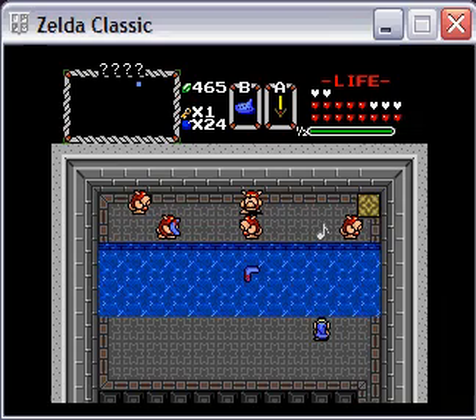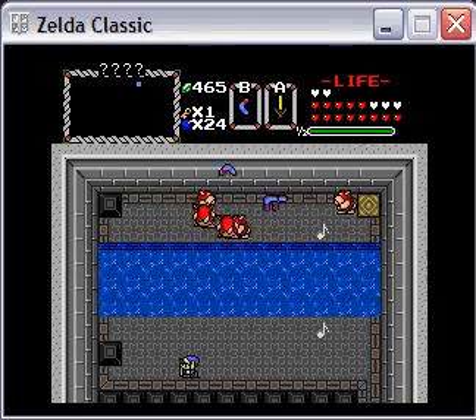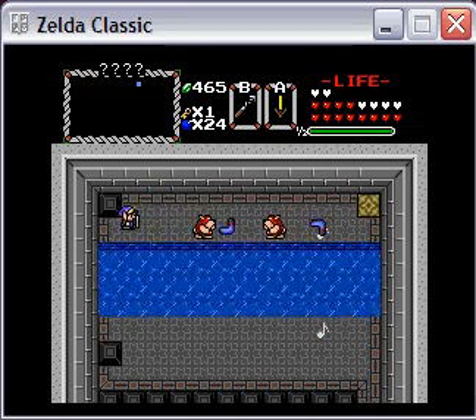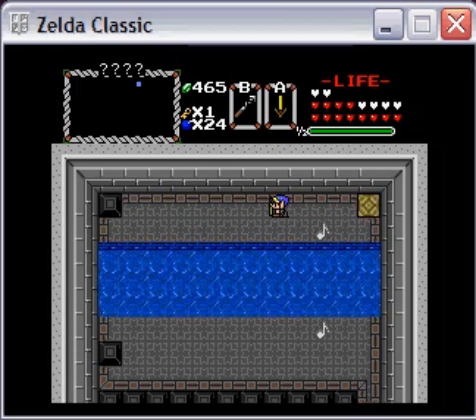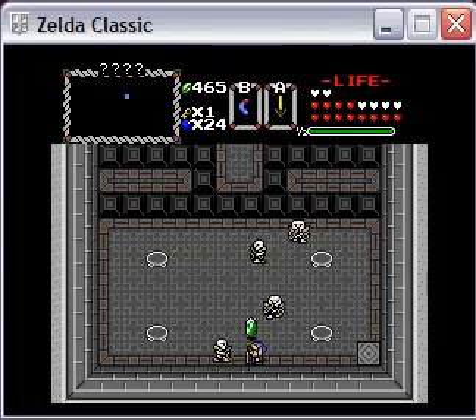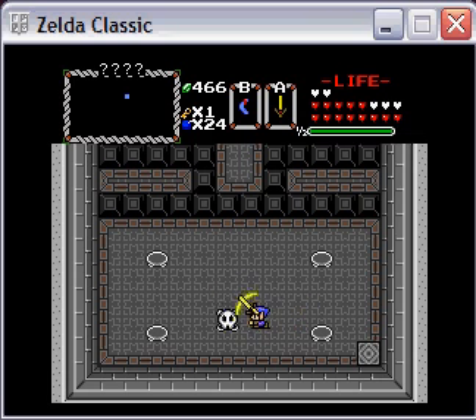First off, we need to blow the whistle, and that makes these blocks appear. This was before I thought about using those nifty raising blocks, which you'll see I use later. But you have to blow the whistle and the hookshot posts appear. Teleport, and we'll take these guys out and start lighting some fires in a certain order. Seems to be that same order - lower right-hand corner, then upper left, upper right, lower left. Seems to work.